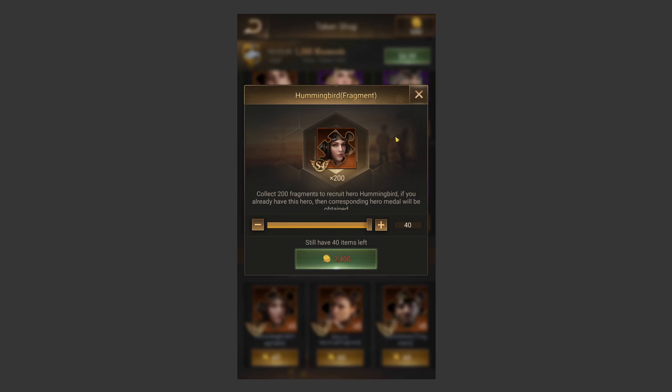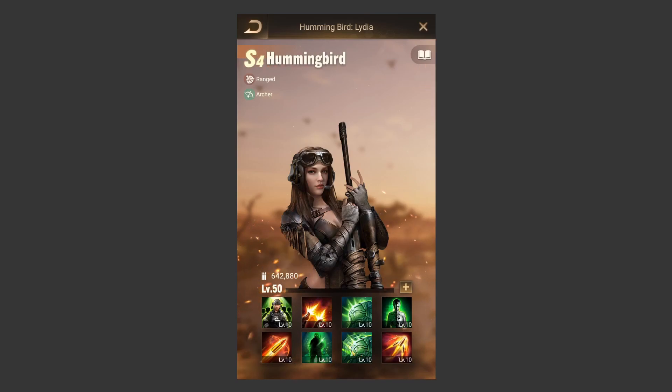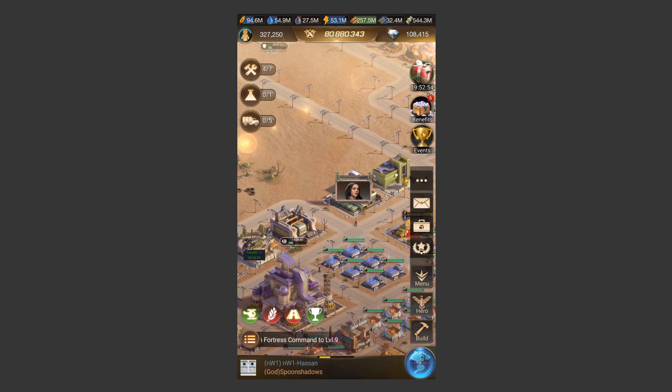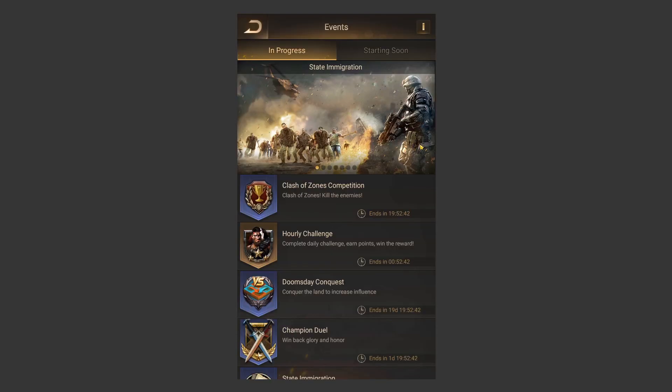Seasoned heroes cost 2400 hero tokens for one copy, and you can only buy the hero once when it's in the token shop. So if you wanted a copy of Hummingbird, you'd need to save at least 2400. If you wanted all three heroes shown, you'd multiply 2400 by three. This is a fantastic way to get heroes because you can select exactly the hero you need. The best free consistent way is to get three boxes every day for a total of 60 hero tokens.